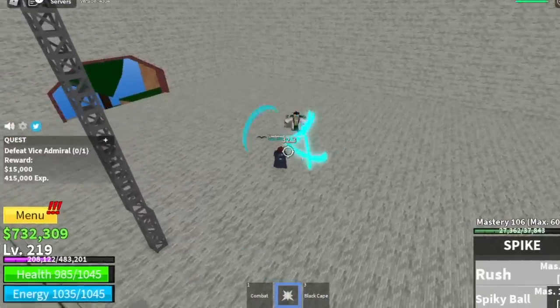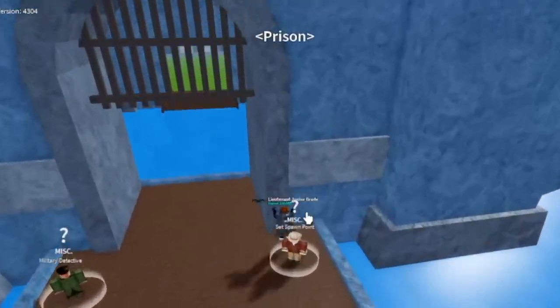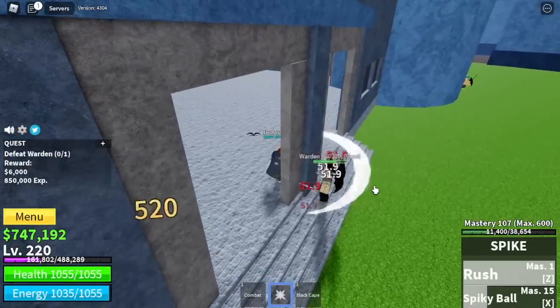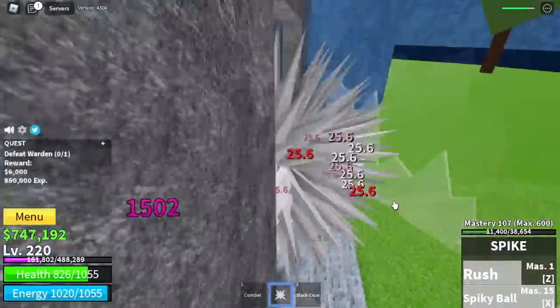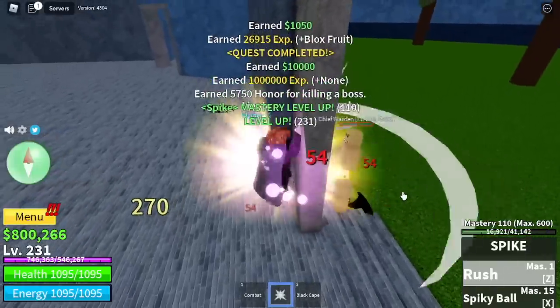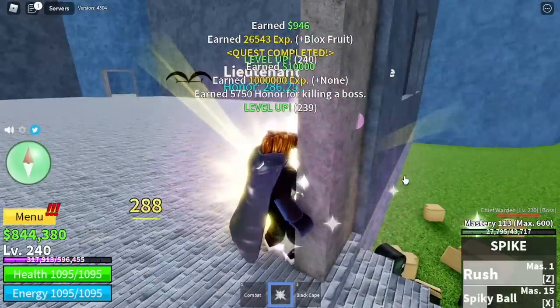Our target level here is 220. Next area is the Prison. I have good news — the Warden and also the Chief Warden are very easy to defeat. You can use the Wall Strat again to defeat them easily. You can start defeating Chief Warden at level 230, so make sure to defeat Warden until you reach level 230. With that, you're gonna defeat both of them until you reach level 240.